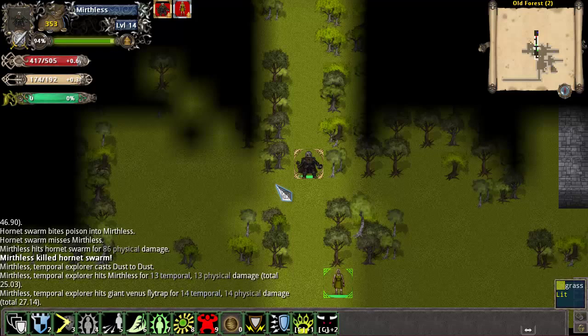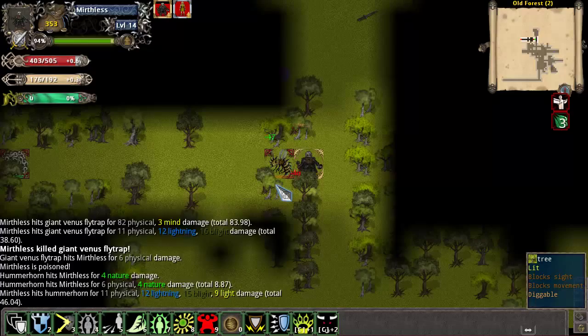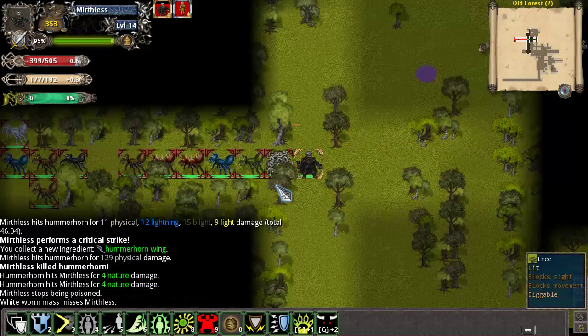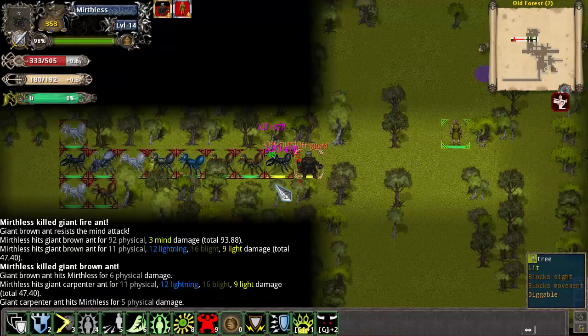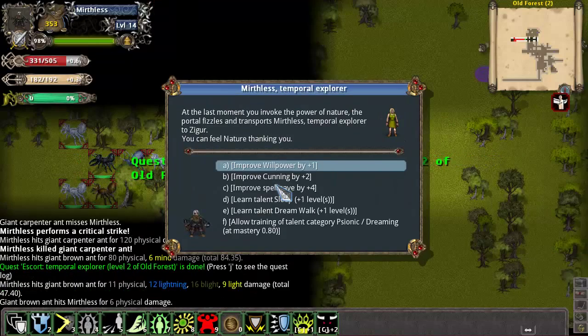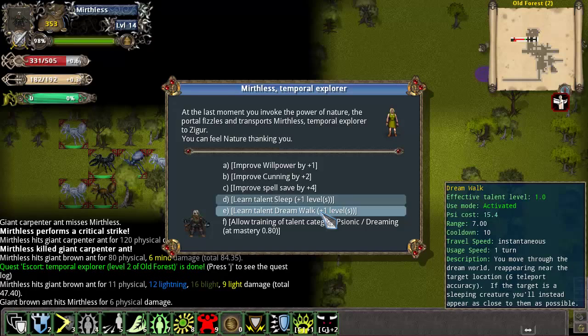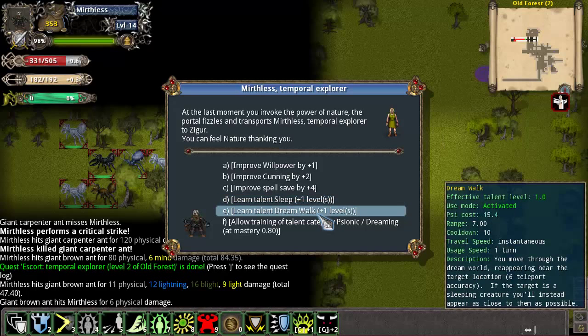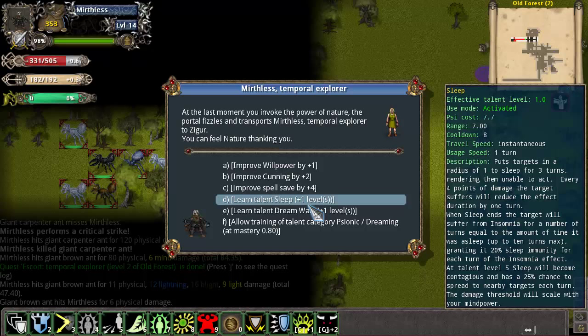My escort keeps hitting me with her spells. This really makes the moral implications of betraying her to the Wedge Hunters not so hard to deal with. Now, she offers Solipsist abilities, which might be useful if you're playing a Mind Slayer or other heavily willpower-based character. And the sleep effect is a really nice CC, but unfortunately it's not really going to do me much good.